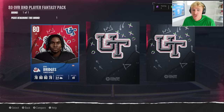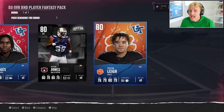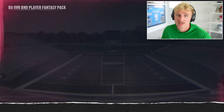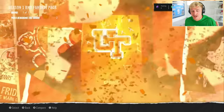This is an 80 overall unauctionable fantasy pack so I'll have my choice. An 80 left tackle sounds nice and so does an 80 D-tackle. I have a feeling left tackle is going to be one of the more expensive positions in this game, so I'm going to go with the left tackle. Keep in mind that in general, offensive linemen are very expensive, and halfbacks and wide receivers — unless they're the best of the best — are not very expensive.